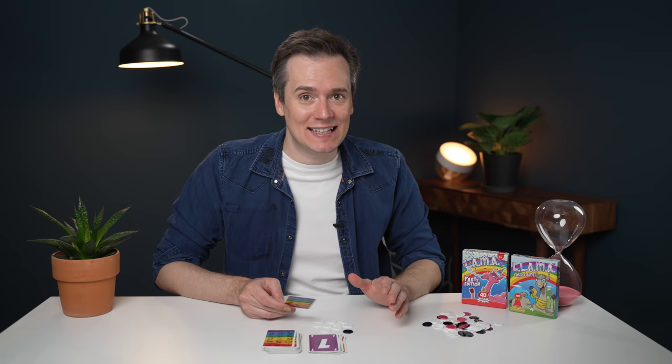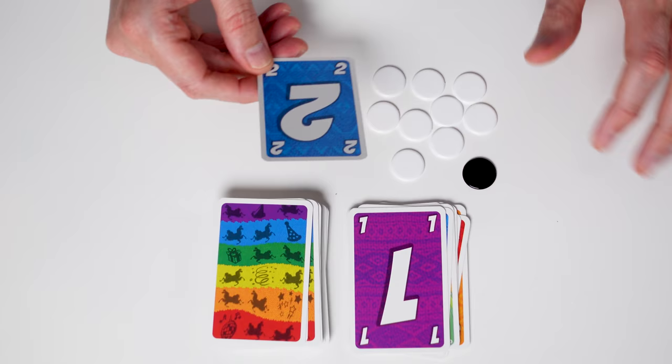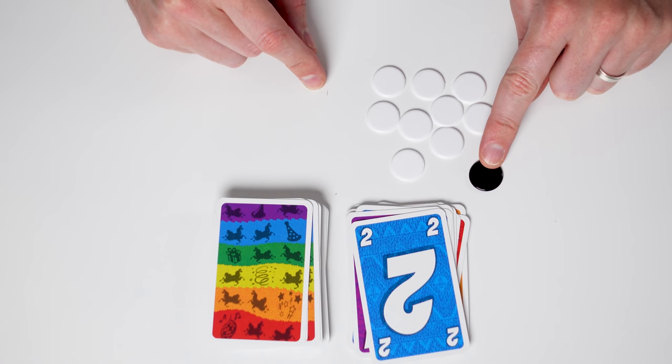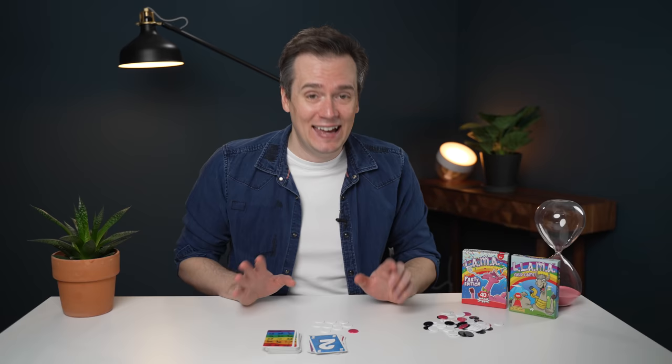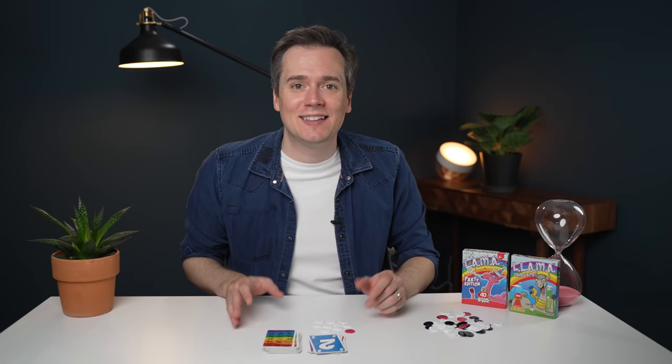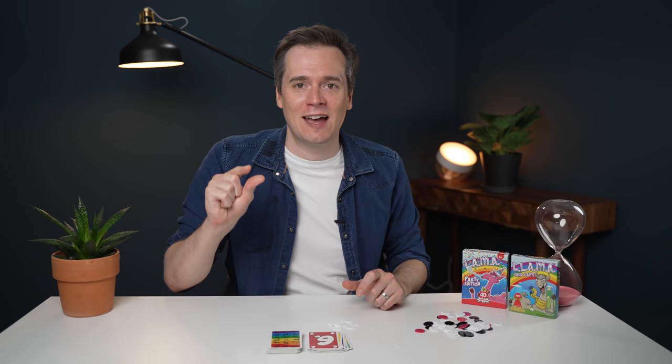The game gives you a real incentive to want to stay in and get rid of all your cards, because if you do you're allowed to get rid of one of your tokens — even a black token worth minus 10 points. In Llama Party the pink tokens worth minus 20 points make things even more interesting. If you're lucky and get rid of all your cards you can go from losing the game to winning it in one fell swoop. Llama is a great game on its own, but if you can get hold of Llama Party it's just a little more fun and exciting — it just takes it up a notch.